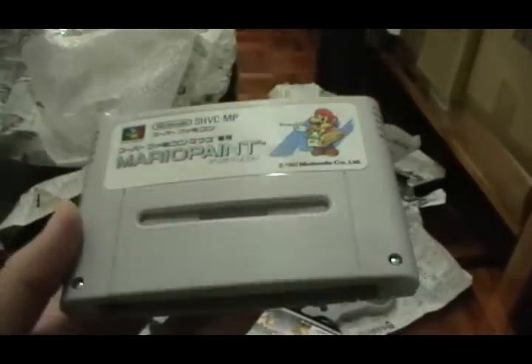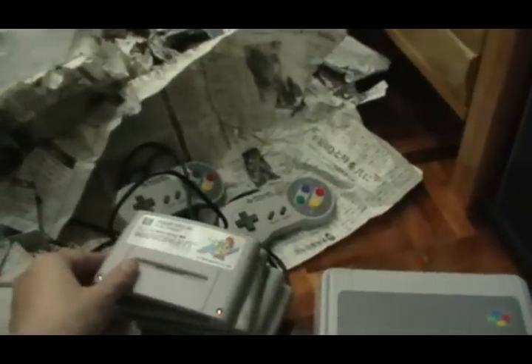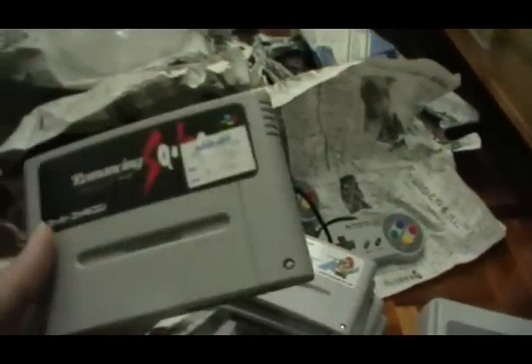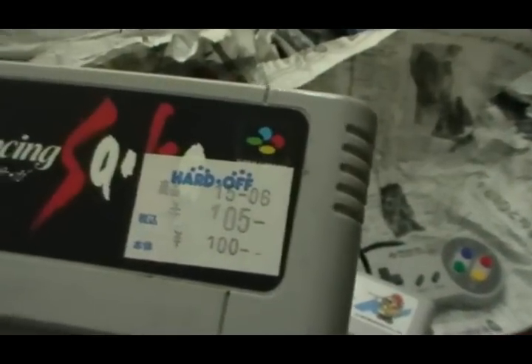Mario Paint — I've been wanting to try this game for quite some time as well, because it has a music sequencing software and you can basically compose songs using the Super Famicom sound chip. That's pretty cool. Next game: Romancing Saga, also bought from Hard Off. It has some name written on it.